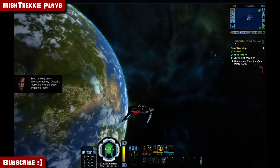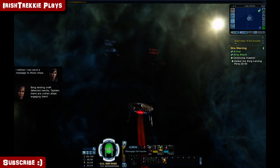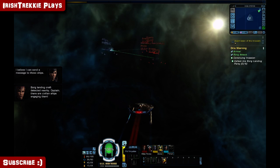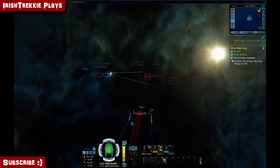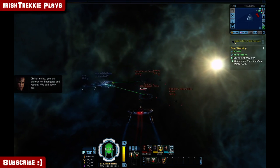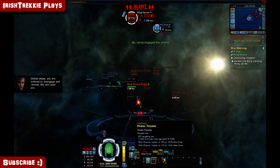Borg landing craft detected nearby, Captain — there are civilian ships engaging them. I believe I can send a message to those ships. Civilian ships, you are ordered to disengage and retreat. We will cover you.